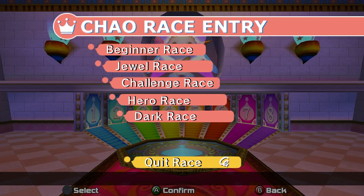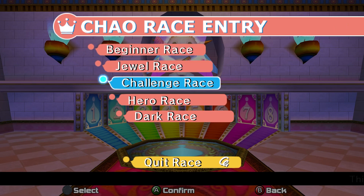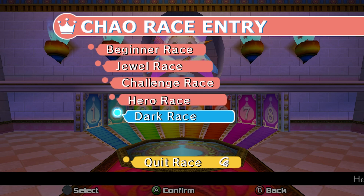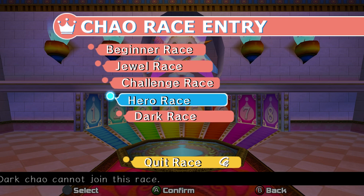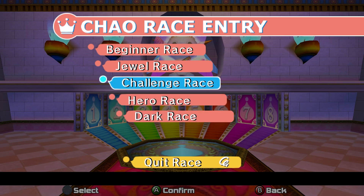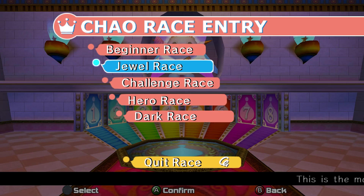As you guys can see, we have a lot of extra races that we can do now: jewel race, challenge race, hero race, and dark race. In the hero race, dark Chows are not allowed to join. With the dark race, hero Chows are not allowed to join, but neutral Chows can compete in both. Challenge races, you're typically faced up against unique Chow rivals, and these are just the standard. I think we hop into a jewel race after we get Armin and a couple of skelly dogs.